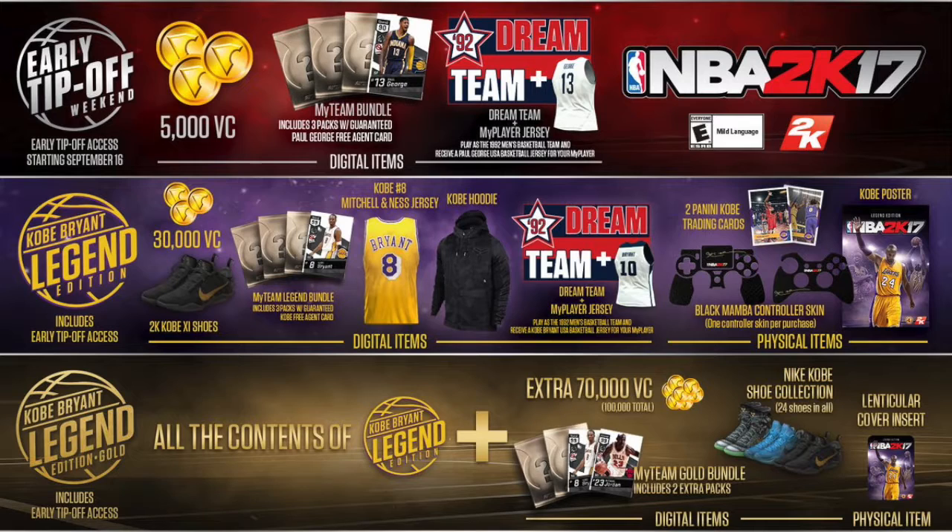I don't know if the physical stuff — like the cards and the poster — is included when you pre-order digitally. That might be exclusive to pre-ordering through GameStop, Target, or Walmart. I have no idea if you get that when you pre-order through Xbox. And I'm pretty sure PlayStation is going to be the exact same when you pre-order through there.